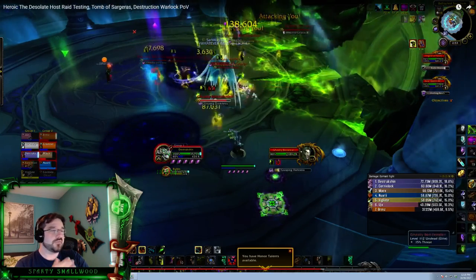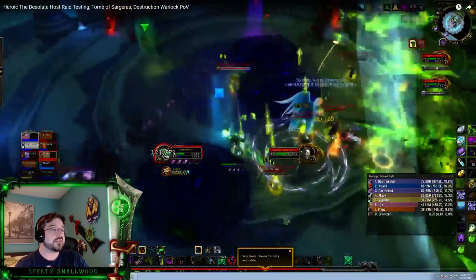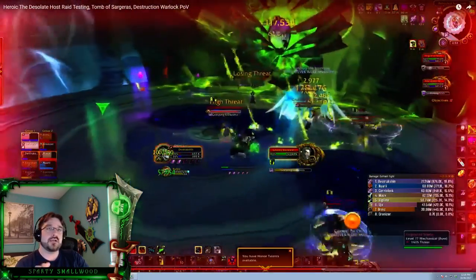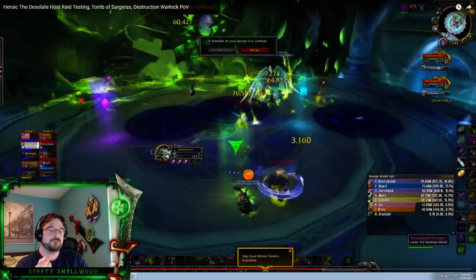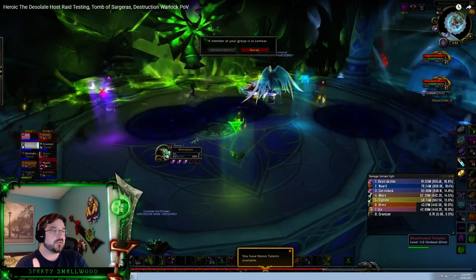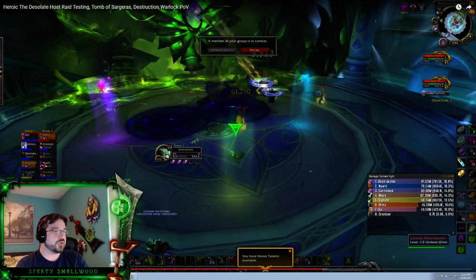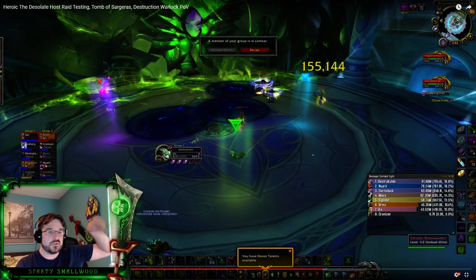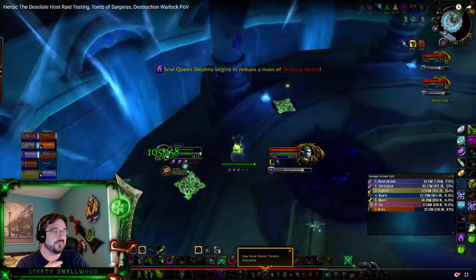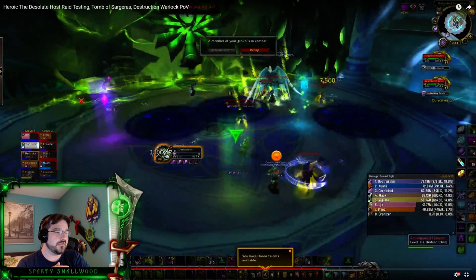The adds — the Templars — slam the ground and deal damage. At 50% health, they get a big Bonecage Armor shield that reduces their damage taken by 90%, so you're doing next to nothing to them. The only way to break that shield is via the Spirit Realm. You can see the shield visually as little swirls on the enemy, meaning you're going to do no damage to them.